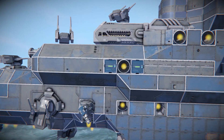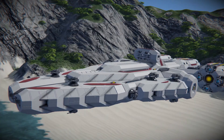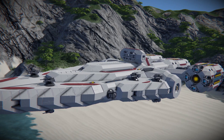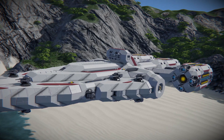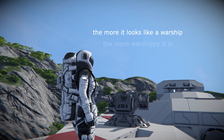Everything else — the whole ship itself — is just there to support the operation and deployment of the guns. If you see battleships or cruisers out there with too few guns relative to their PCU, that is because they are designed to quote 'look right.' Of course, everyone is free to design their ships however they want, but that shouldn't be the mindset when building a proper warship.